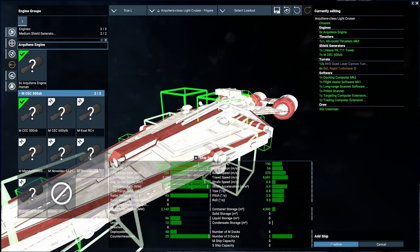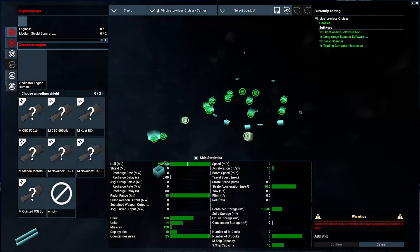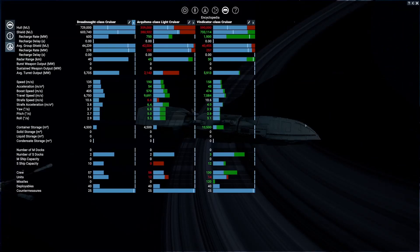We're adding in the Arquettons and a Vindicator so we can see the stats side by side. The dreadnought is definitely the slowest but has the most hull — 729,000 versus 359,000 on the Arquettons and 590,000 on the Vindicator. She's not packing the best shields either; the Vindicator has her beat. Larges have a wide range of what you're looking for in a ship — more firepower, speed, agility, shields, or guns. She's the slowest in every single category. The only thing she has over the Arquettons is straight-line travel speed.